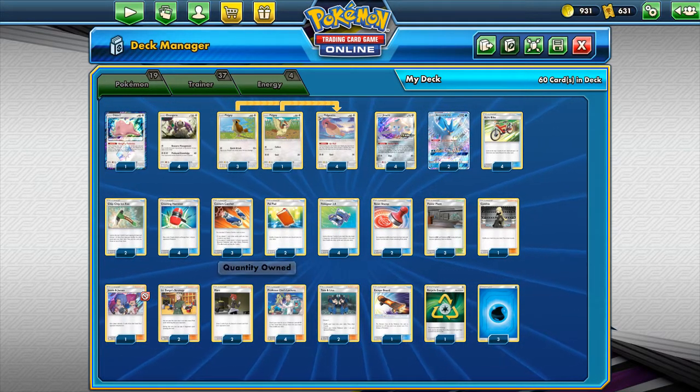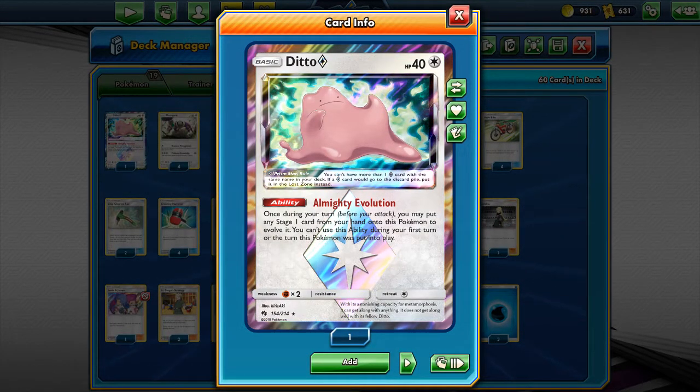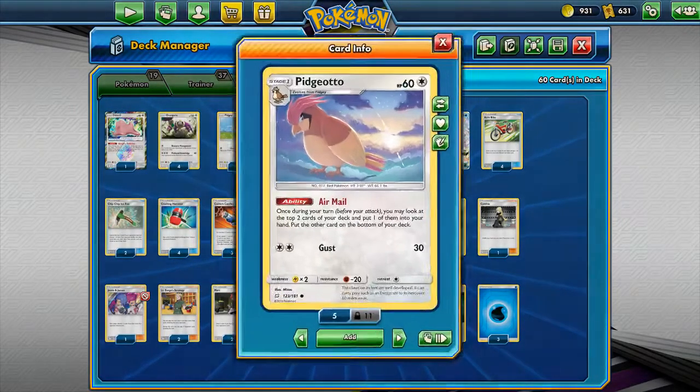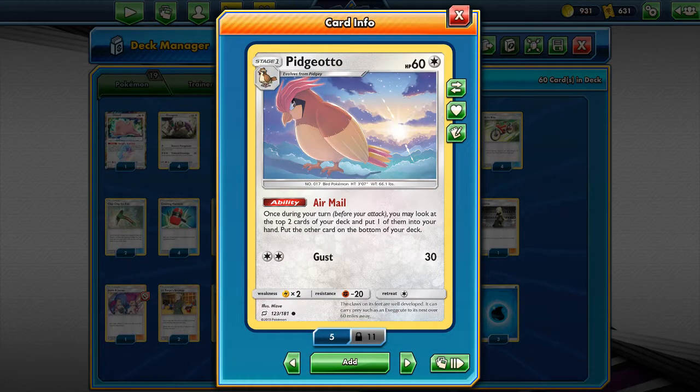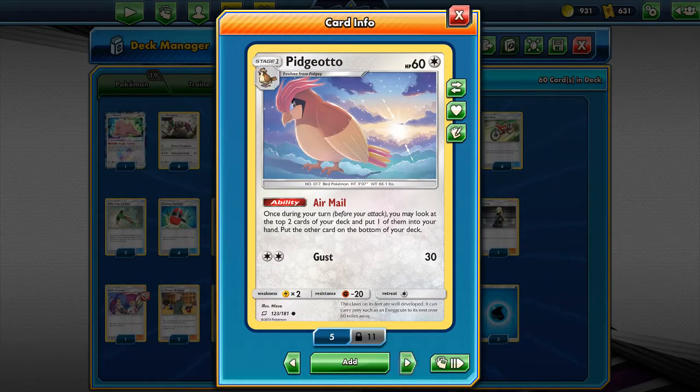You might have noticed in some of my other deck profiles what Ditto can offer. In this deck, Ditto can evolve into a Stage 1 Pokémon — basically the only Pokémon it can evolve into here is Pidgeotto. Pidgeotto's ability lets you once per turn look at the top two cards of your deck, put one into your hand and the other on the bottom. This is the consistency engine of their deck, similar to how your deck uses Dedenne to draw extra cards. Pidgey is basically just the Pokémon you evolve into Pidgeotto.